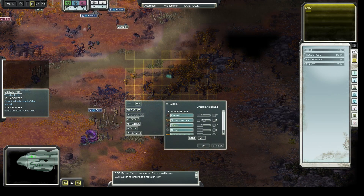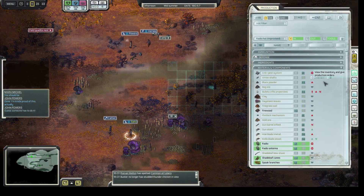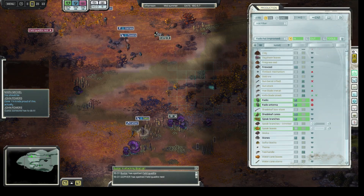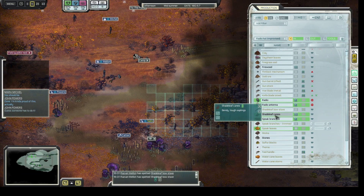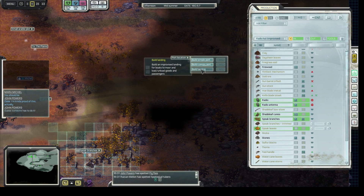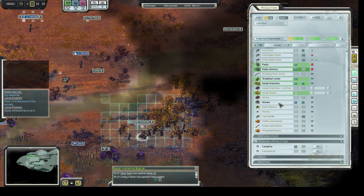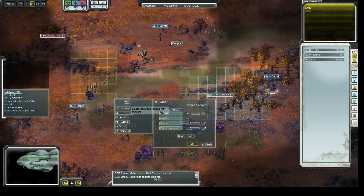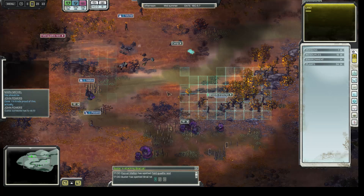I want to make sure we have our spoke branches before going home with the machete here. Spoke branches — we got one, so we can make one spoke leaf. I'm going to need one more for the radio hut. We got our shaleaf canes. For the landing we need water cane stems — we don't have those, so let's get them. There are a few right here.